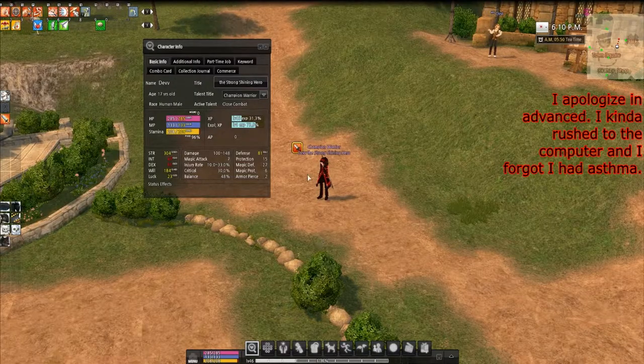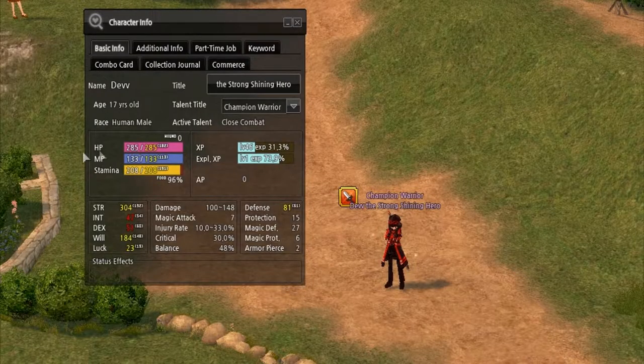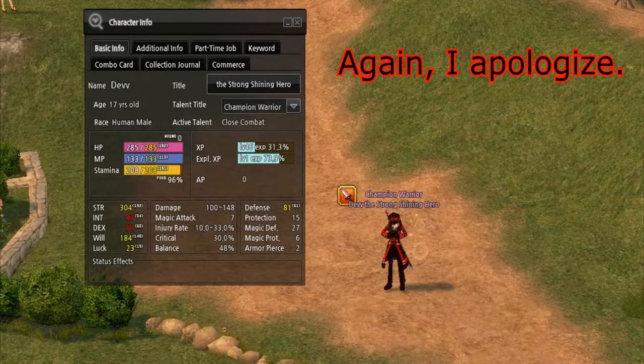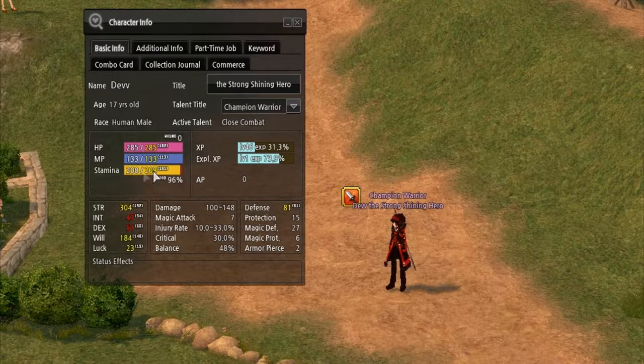We are back — sorry for that interruption. Over here is your HP, your health points. MP, magic points. And stamina right here.